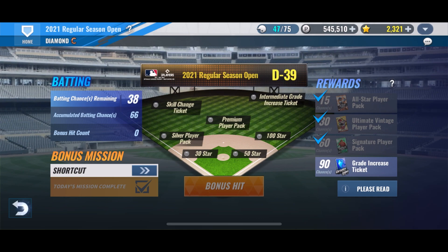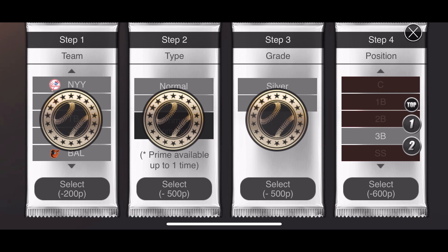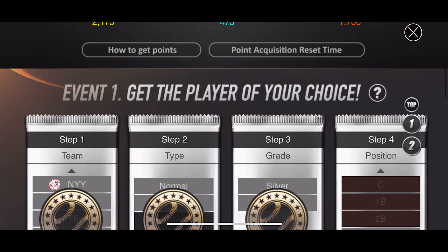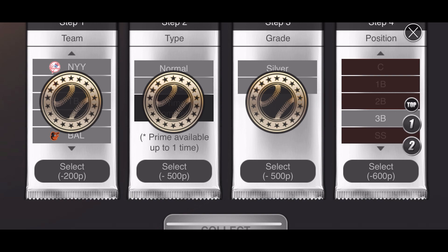The next video will be the event where we can get our prime player. We have Dodgers prime selected, and then silver so it'll be easier to train — not as many points. Then we'll intermediate grade increase them to gold when they get to level 20. We need to get to 675, so it'll take Monday and then I'll be able to do it Tuesday — the video will be out Wednesday. Based on comments, we're probably going with the closing pitcher. Hope you guys look forward to that — leave a like and subscribe, I'll see you guys next time!